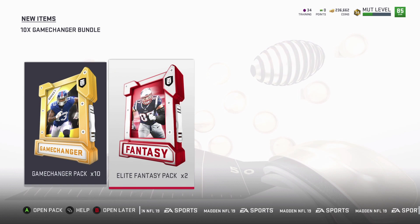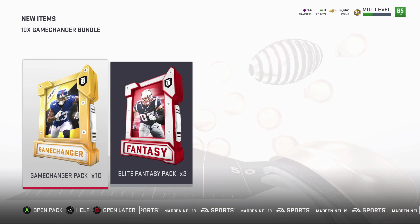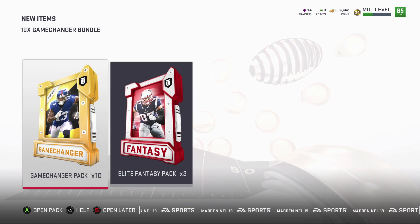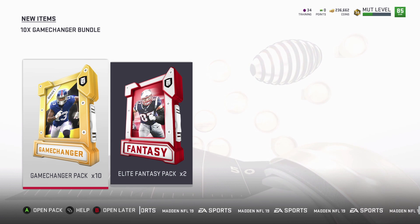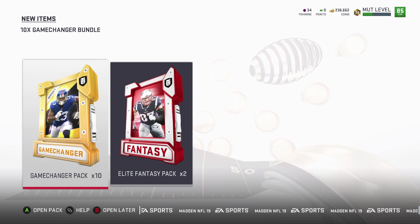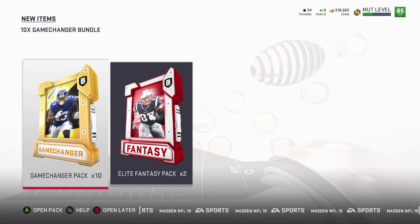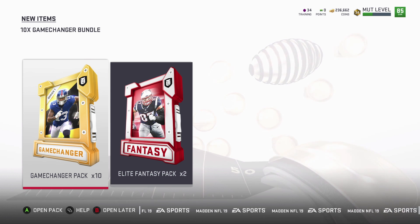We'll start with the 10 Game Changer packs and hope we pull some good elites. If not, all these golds are going to go into diamond sets, and if they don't go into diamond sets, I'll add them for gold tokens, get silver tokens, and do the diamond exchange set — I've seen a lot of good pulls from that lately. Leave a like on the video, and if you're new, subscribe for more daily content.